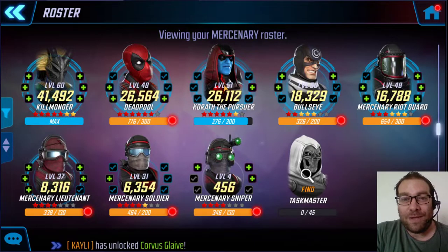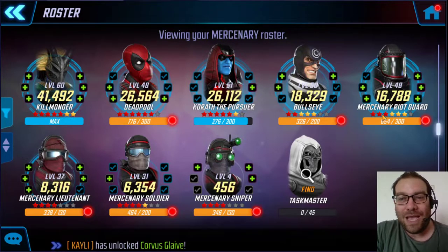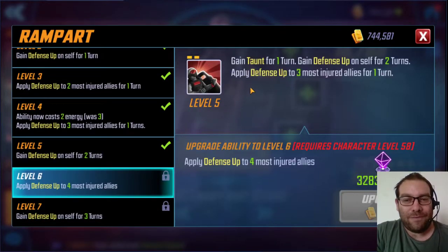I can't put Korath with him because I don't have anything to do with him right now. Bullseye has 2 red stars — even with 7 red stars he's barely usable, so with 2 I'm not using him for anything. Mercenary Right Guard only has 3 red stars, which is a bummer. If he had more that would be very good because he's like a plug-and-play character.